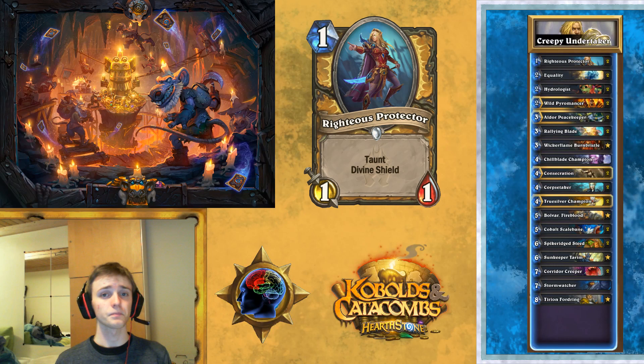First up, we've got Righteous Protector. This little one-drop just helps you to survive. That's really important because a lot of times this deck doesn't get a lot of tempo going, but Righteous Protector helps you out by not only being a fairly good body in the early game, but also blocking things in the late game. When there are no 1/1s left or no pings left, he's actually going to eat up more damage because he takes two attacks to get through. It also has synergy with Corpse Taker, which we'll talk about later.